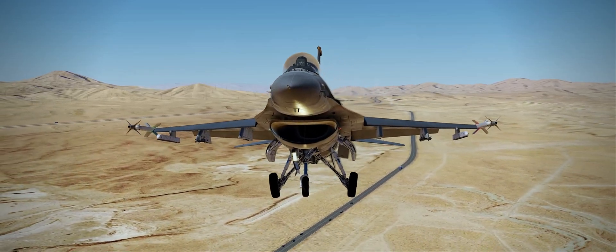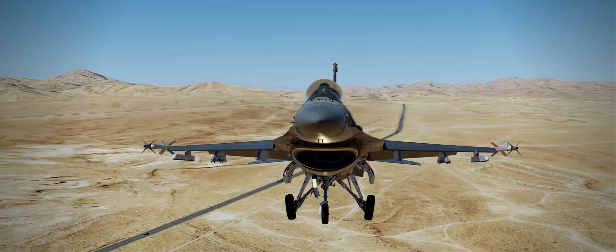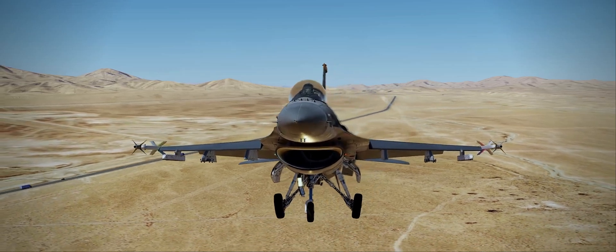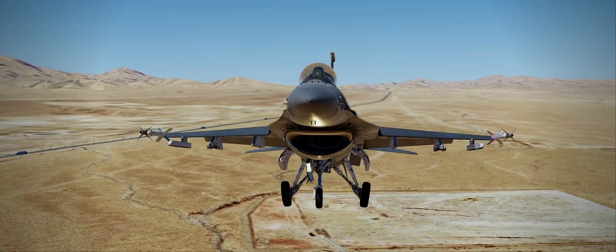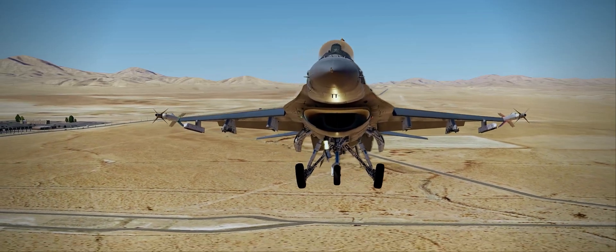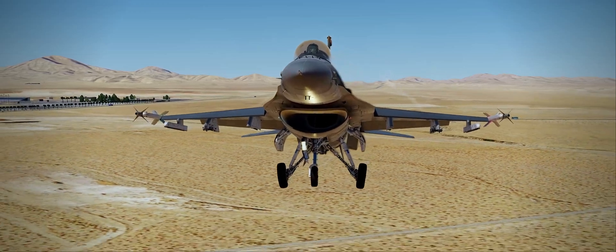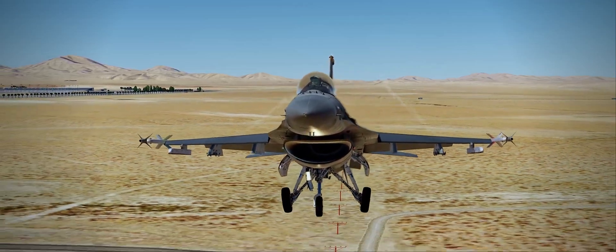I'd recommend setting a button or key for the velocity switch on the right console. That switch controls the display of speed between air speed and ground speed, and it's really useful when you're on the ground to switch easily to ground speed display. I find the hardest part of the approach and landing is straight after touchdown, trying to hold the gun cross on the 10-degree pitch ladder. I also find it difficult to keep the aircraft straight on centerline — that is probably going to be a bit of a challenge for you too.